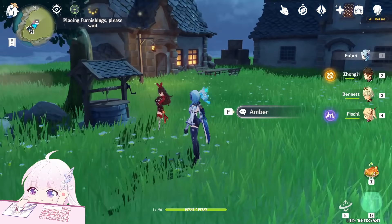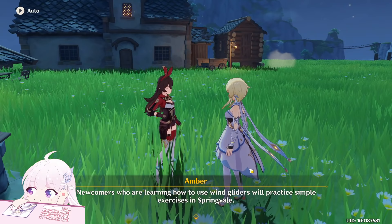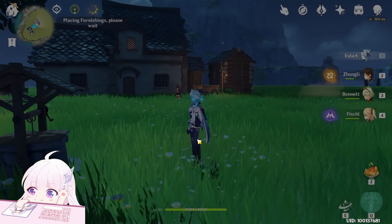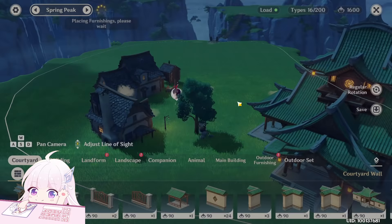She will stay somewhere — just find her near the building. You can see on the map as well there is a small gift icon. So just talk to her and you will see there is a special talk. And 20 Primogems, 20k Mora, and one fragment. This is the same for every time you do a special talk with a character.